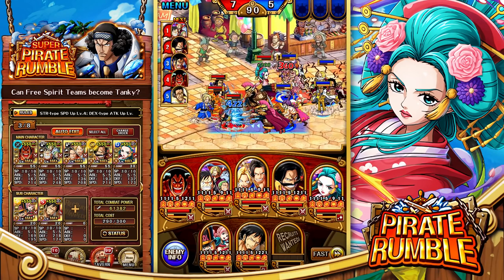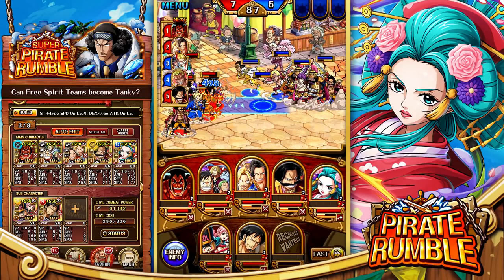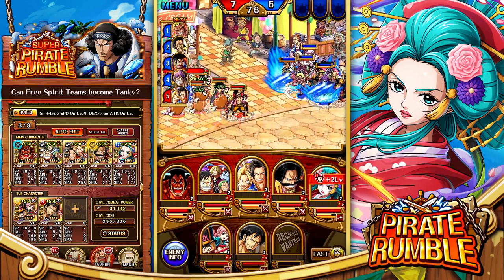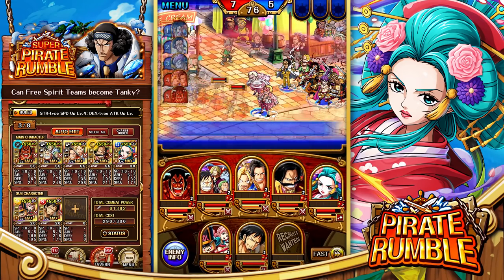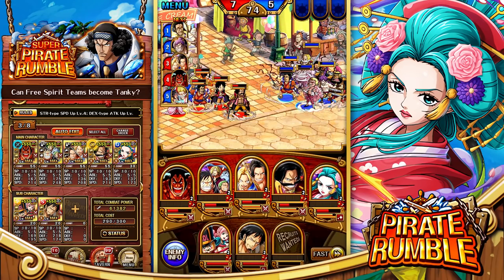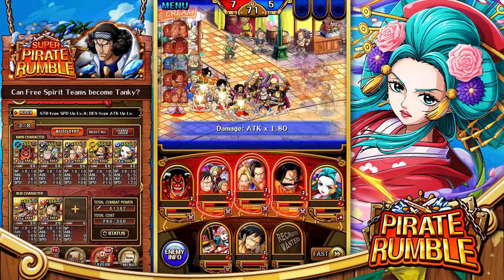Ideally Roger and Newgate target Komurasaki and maybe Luffy crew so we can get the revive off — that would be best case. One thing I don't like about this team is we don't have a lot of CT increase, so typically the enemy launches their specials before us. Odin comes in with very good damage, but we really wanted Komurasaki to come through — this could be very bad.